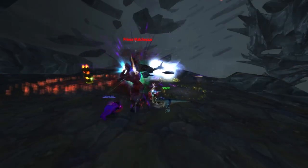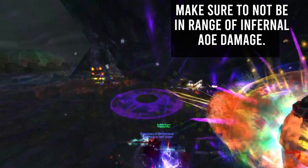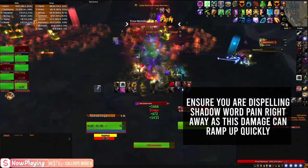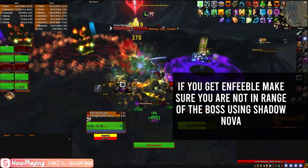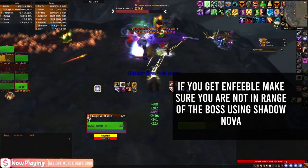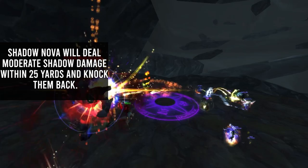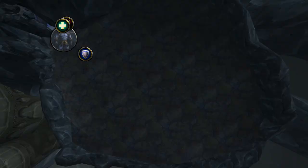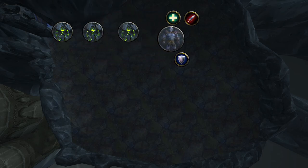Prince Malchazar has three phases. During phase one, Prince has four abilities to watch out for. Summon Infernal: Prince will summon an Infernal that tends to land between the tank and the range group, spamming Hellfire around it. Shadow Word: Pain will be cast on a random target — make sure to dispel this right away as it will deal a lot of magic damage if left unchecked. Enfeeble is cast on three random raid members, changing their max health to one — any damage will cause death. You will need to move away from the boss when he casts Shadow Nova, which deals moderate shadow damage to all targets within 25 yards and knocks them back. If you have Enfeeble, make sure you are not in range of this spell. During phase one, move the boss around the rim of the map, neatly keeping the Infernals on the outer edge as close as possible to each other.